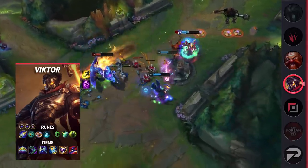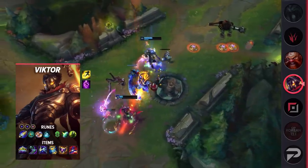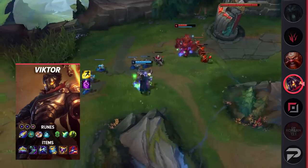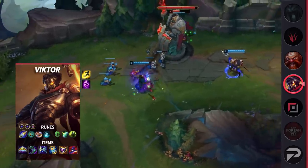His biggest issue before was that it would take him simply too long to scale up and become a threat, and it wouldn't justify the burden that he puts on his team early on. Victor has significantly climbed the popularity chart since the beginning of Season 11. Maybe it's just because of Crown of the Shattered Queen.